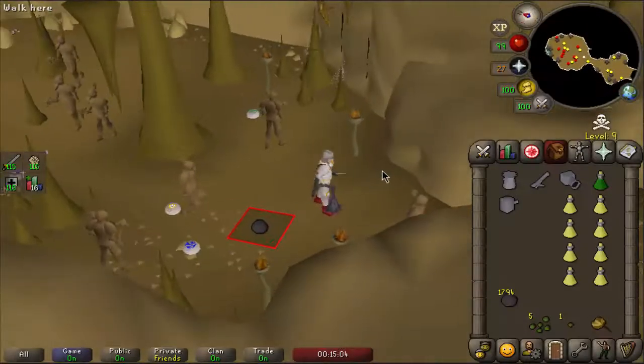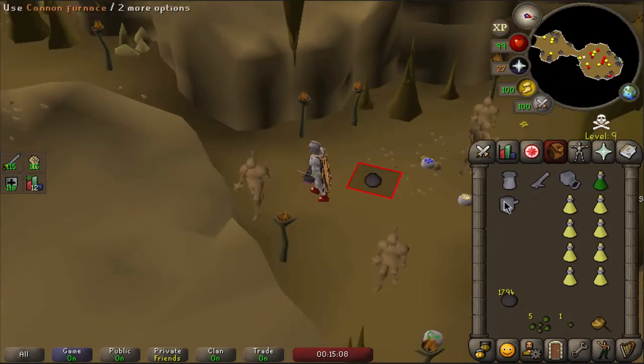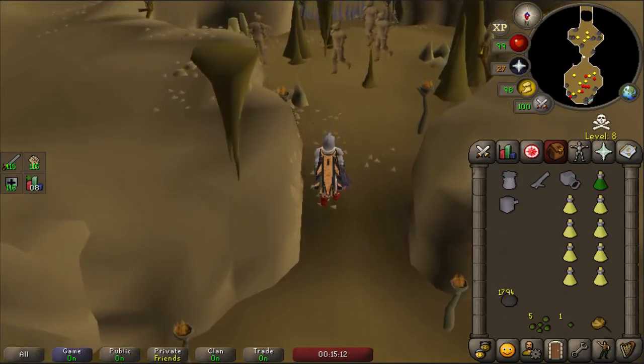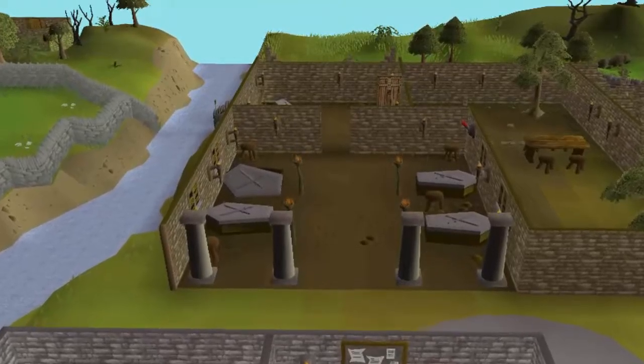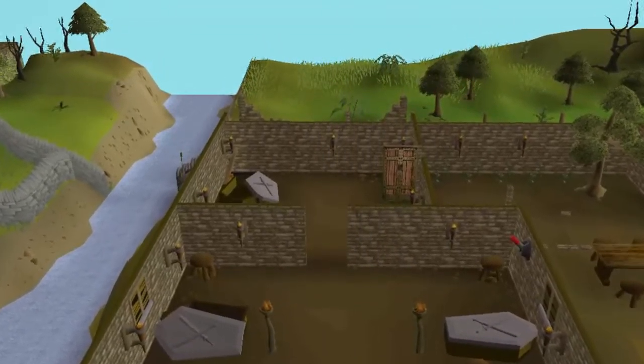Alright, that's going to call it for day two. I've done about 600 kills today, 750-ish yesterday, so we're doing okay. But it's just really, really slow because of the way the safe spots work and everything — it's all weird. Hopefully we can pick this up soon.